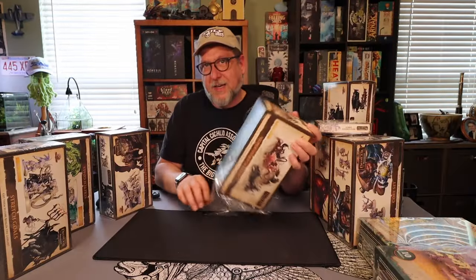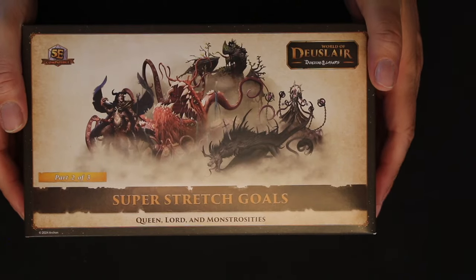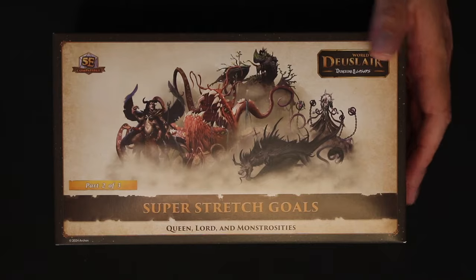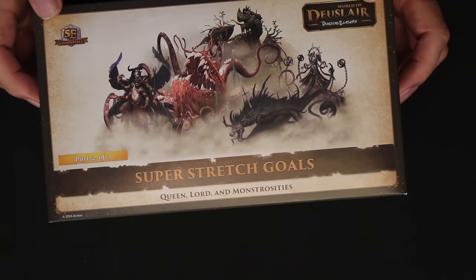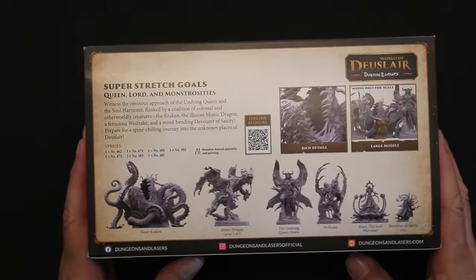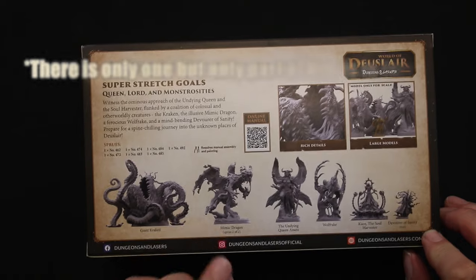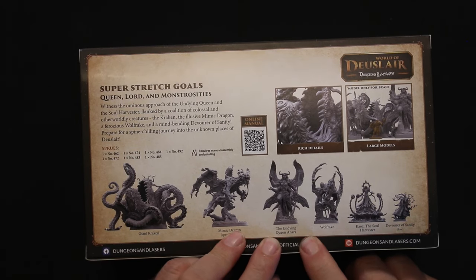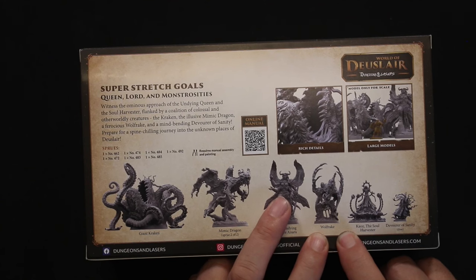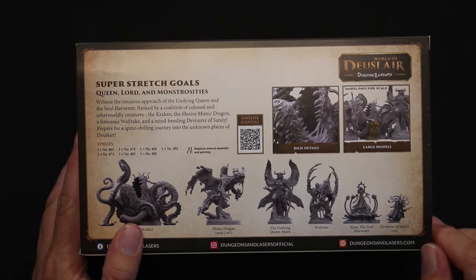Back to the video — continuing on with the super stretch goals. The way it works is if you back at a certain level you get stretch goals, and if you back a little further up the food chain you get the super stretch goals. In this one we have Queen Lord and Monster Monstrosities. We've got the giant kraken — really cool — a mimic dragon, so we got a second mimic dragon, the undying Queen Anara, Wolf Drake, Chaos the Soul Harvester, and a Devourer of Sanity.